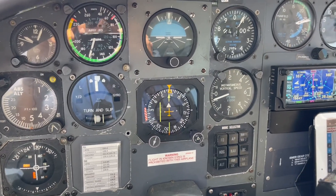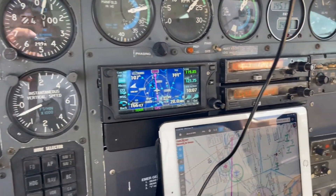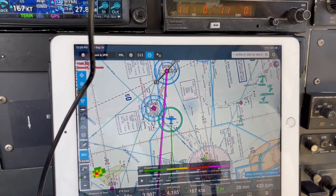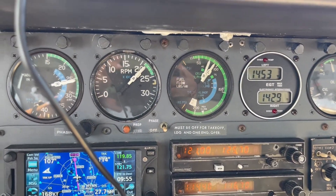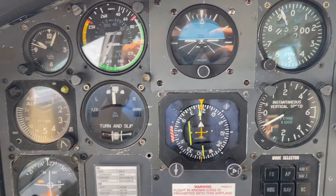On approach to Governor's Harbor. Delta 1907, continue descent to 1,600, cleared the RNAV 14. Clear to descend to 1,600, cleared RNAV 14, Delta 1907. Contact tower on 119 for our contact, Delta 1907, good day.